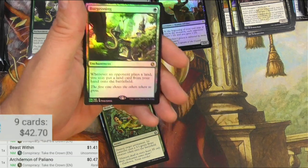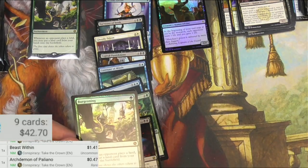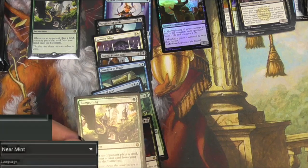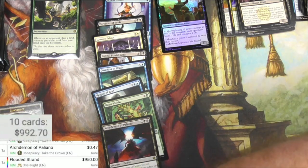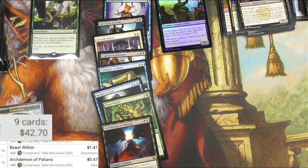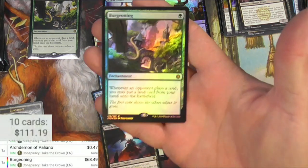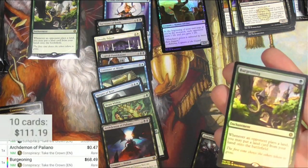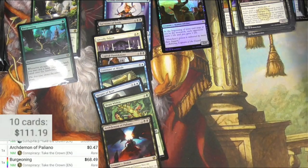Oh my gosh, that's pretty hot right there — foil Burgeoning! Excellent. Let me switch this up so I can scan the foil version, otherwise it'll just scan it as the regular version. Burgeoning, Conspiracy, the foil version — $68.49. A couple of great hits out of these packs, and it just happens to be the same card. Happy with that so far.